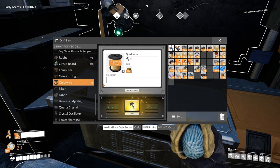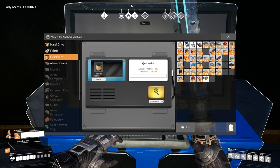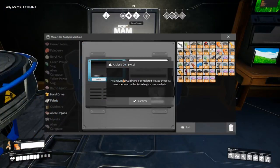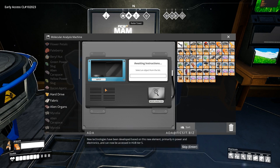Quick wire is made from Caterium ingots and you will need 100 quick wire for researching. Once completed, this will unlock the Caterium electronics milestone in Tier 5. New technologies have been developed based on this new element, primarily in power and electronics, and can now be accessed in Hub Tier 5.